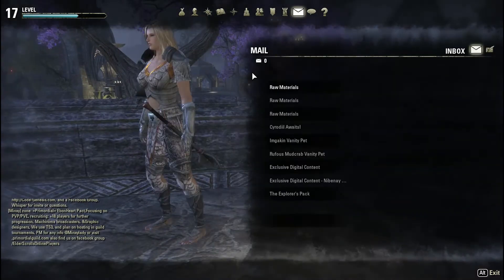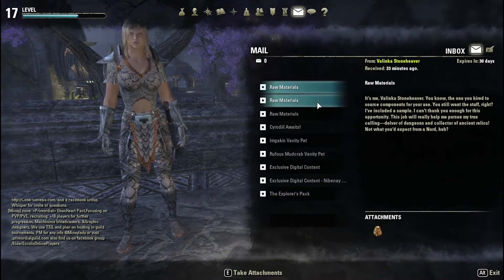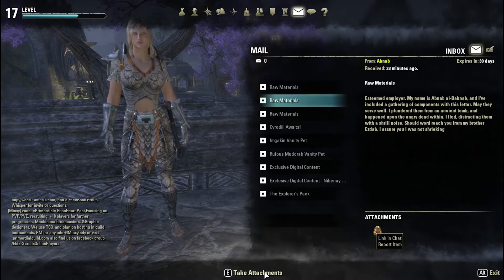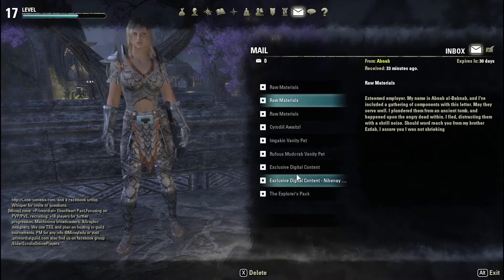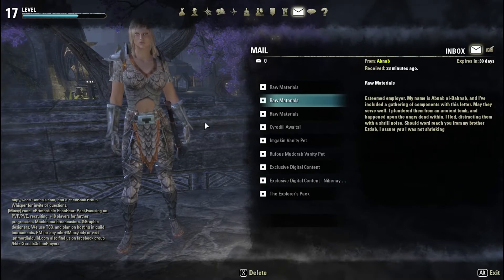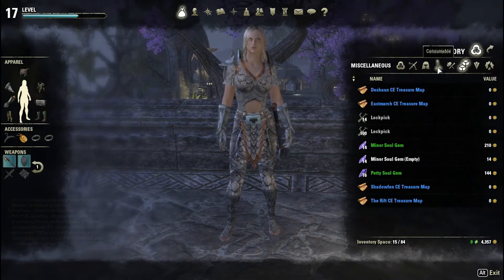How is it going guys and girls, my name is Camel and welcome back to the Elder Scrolls Online. This is week one in a 10-week video series of the enchanting hireling. For the first two days I had one point in the hireling perk in the enchanting tree, and for the last five days I had two points in the hireling tree.